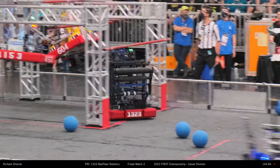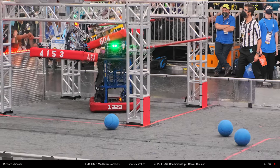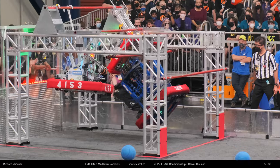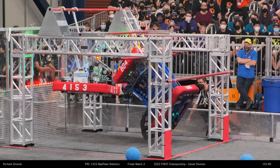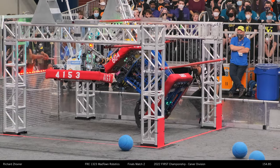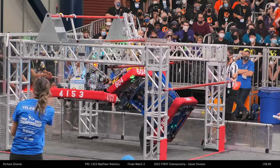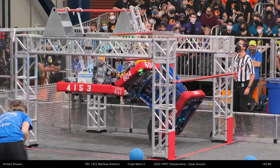604 going up onto the traversal rung — can they make it? They're being pushed out of the way by 1323. That's going to be a little bit risky. Will they fall off? And that is going to put it in. We've got 196 on the board right now. Red Alliance looks like they may have three robots climbing power.